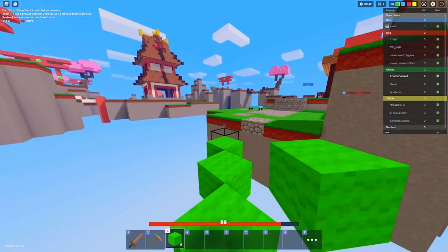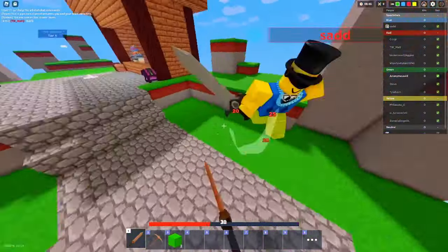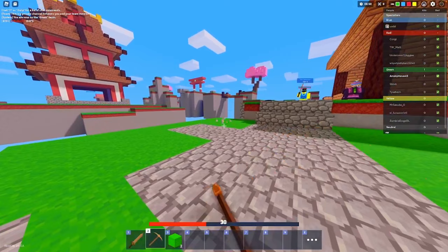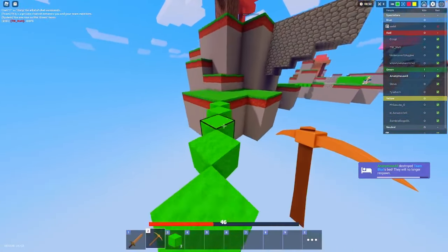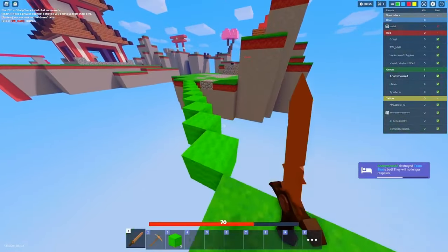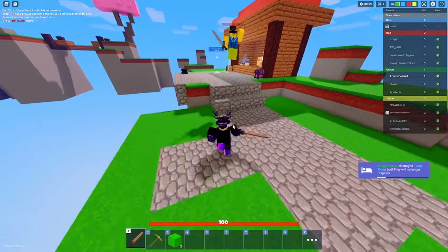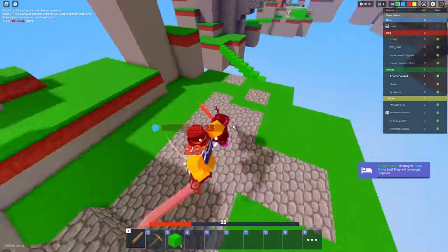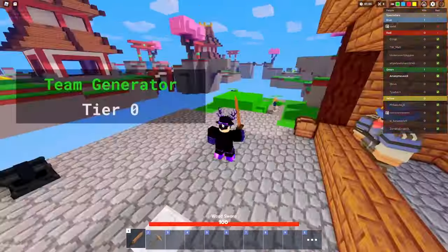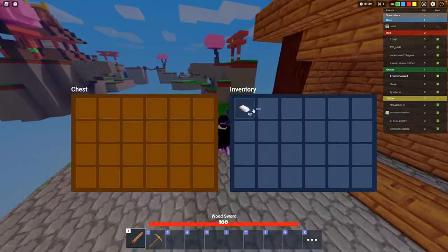I gotta be careful with my block placement. He's all by himself - he's Zephyr. See you later Zephyr, too bad for you. Cobalt versus Zephyr - the final battle. And Zephyr wins.